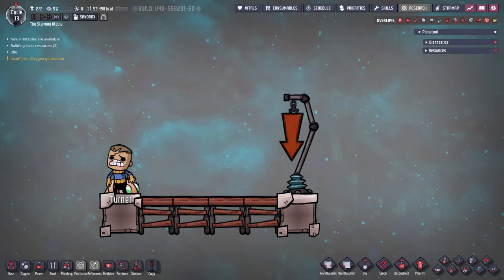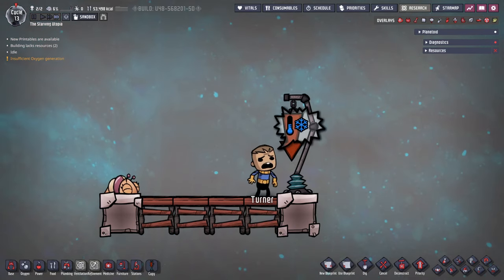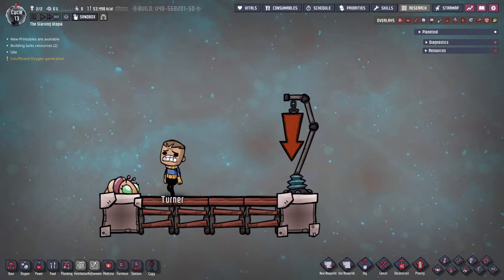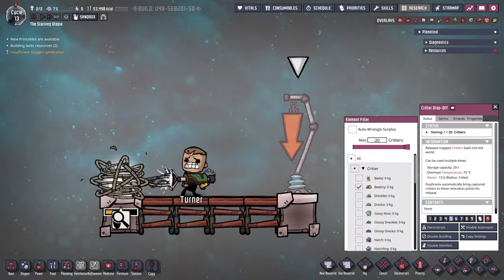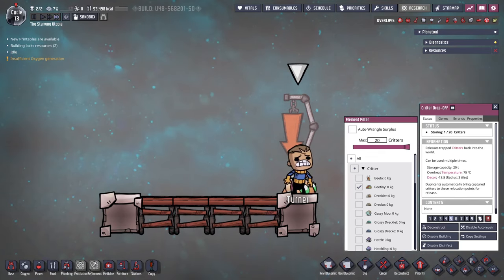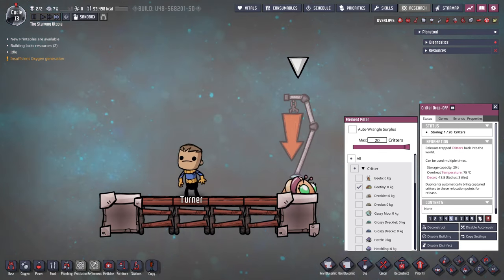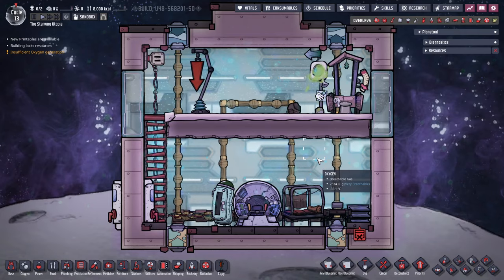The last point to cover is how to move them. Betas cannot be wrangled or attracted with the airborne critter bait, and as they have no eggs to move, the only way to move them is by wrangling the bee tiny. This is possible but remember that they only remain a bee tiny for up to two cycles, which isn't a problem within a planetoid but does cause issues when moving them between planetoids in rocket interiors. If the journey is too long you'll have to make a new hive inside the rocket and wrangle a bee tiny from there to move them outside again.